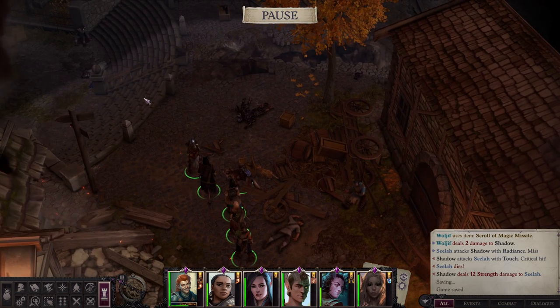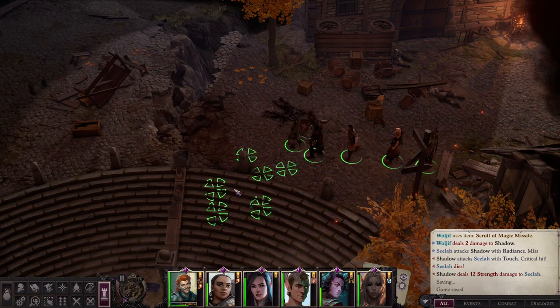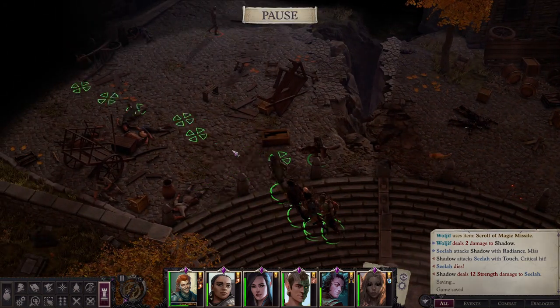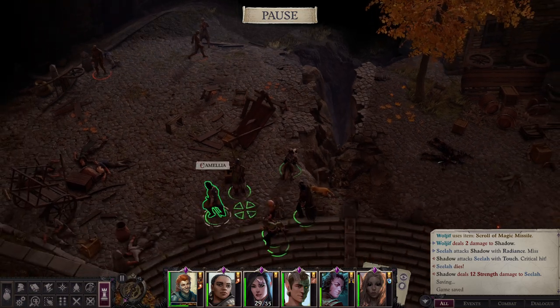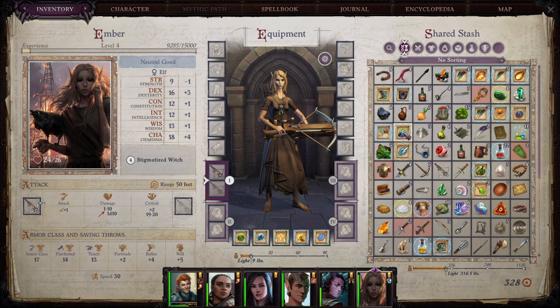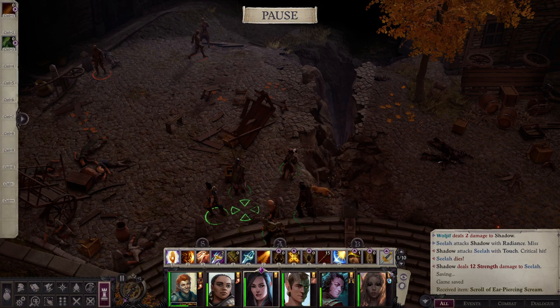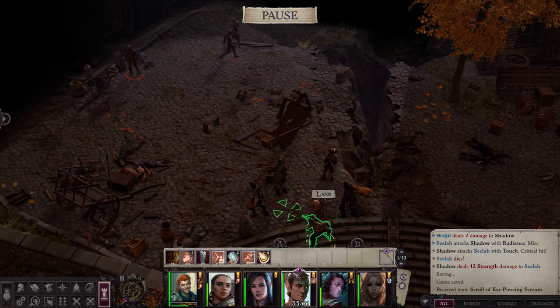Hey there, welcome back. I'm Andrew and this is Andrew's Channel International. Welcome back to the Let's Play Pathfinder: Wrath of the Righteous. This gameplay is really very, very fun for me. Today I will try my best to win against the Shadow in the Market of Canabras, which I've been trying to do for a while. Chameleon is going to use her Ghost Touch Spirit enchantment first of all. Let's get started.